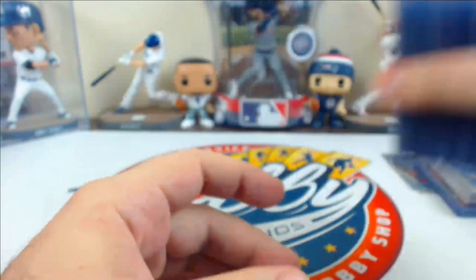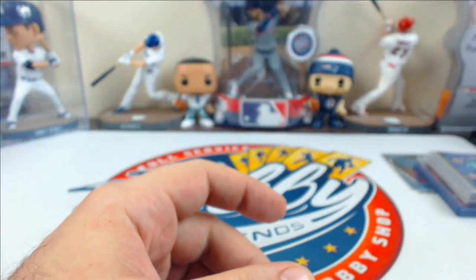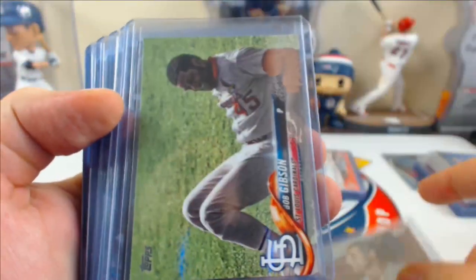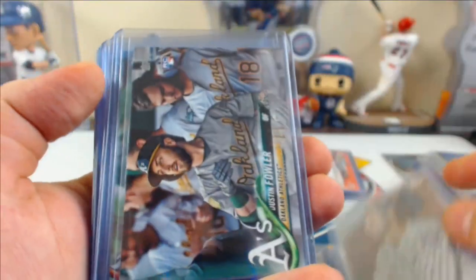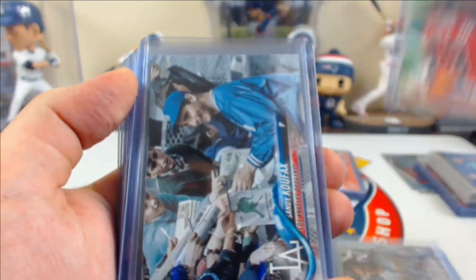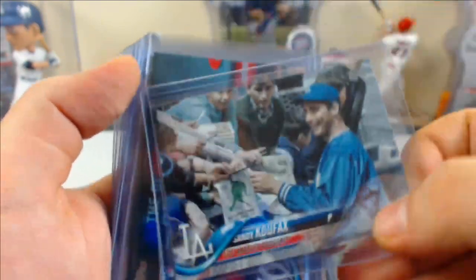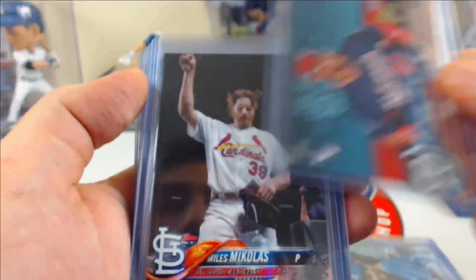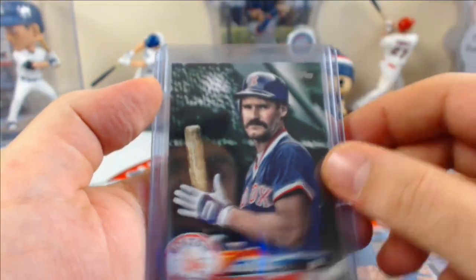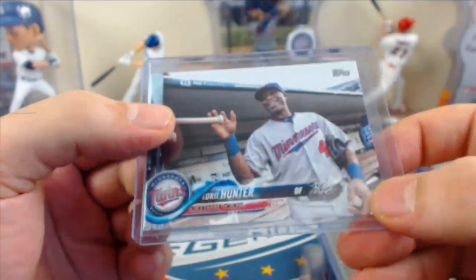A few more short prints: Lucchese, Lucchese, Garrick, Gibson, McGuire, Garrick, Dustin Fowler rookie, Ronald Acuna Jr., Koufax, Soto, Mikolas, Kemp, Frazier, Boggs, and Torii Hunter.